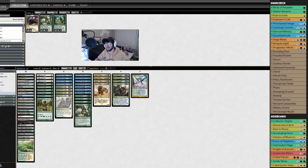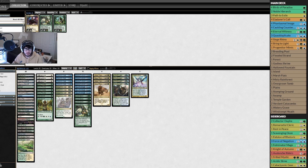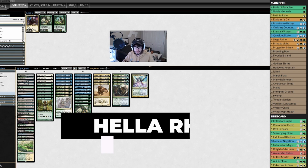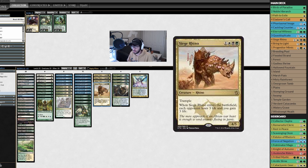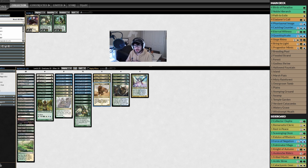Hello everybody, coming at you live through the power of mobile phones. In this video we're doing some Magic, which has been popular on the channel recently. This deck is called Rhinos. One of my favorite cards in Magic is Siege Rhino — a four-drop, one white one black one green one colorless, a 4/5. Whenever Siege Rhino enters the battlefield, each opponent loses three life and you gain three life. It's a 4/5 with trample, so I thought let's make a janky deck and see how we do in Modern gameplay.